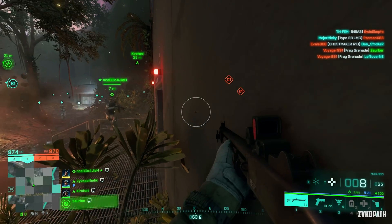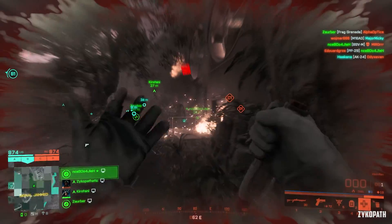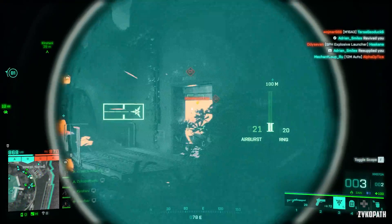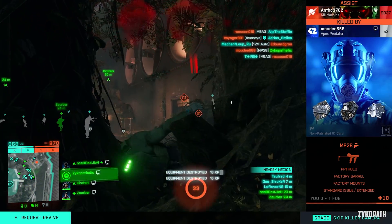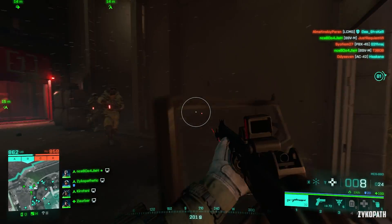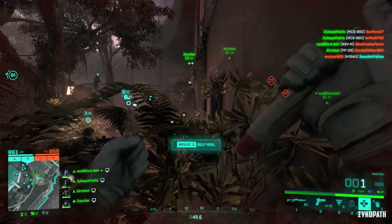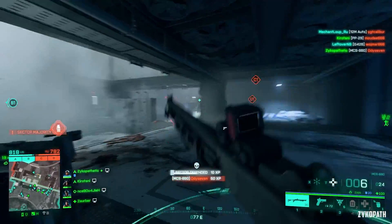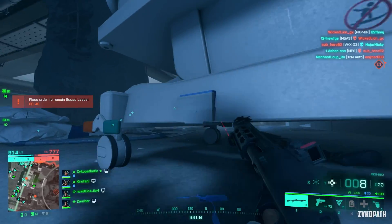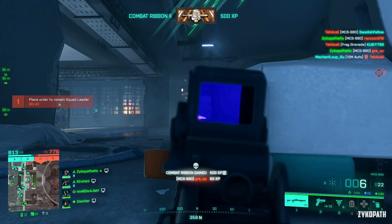Before I start, I would like to point out that the anti-cheat used in Battlefield 2042 blocks the RTSS overlay you're used to seeing on my videos, so I had to use the very limited Nvidia performance overlay feature to show the framerate. This means that some statistics you're used to seeing could not be shown, like VRAM and hardware utilization. Also, since this is a multiplayer game, I could only consistently test the settings in an empty server, so some settings might have a bigger impact visually or even perform differently than shown in this video, especially based on the number of players in a map.